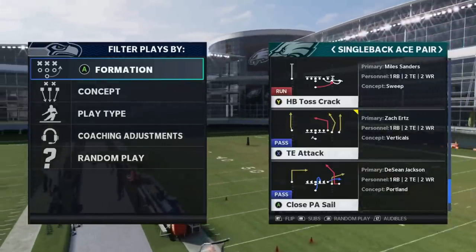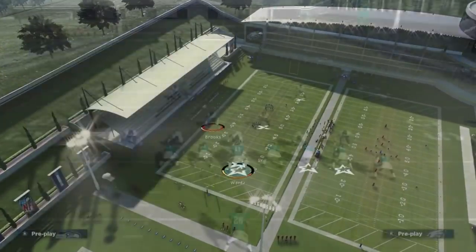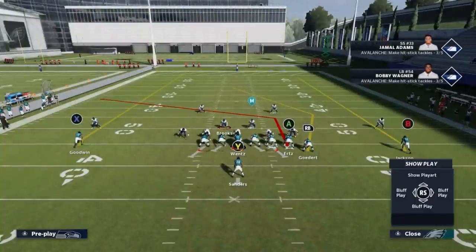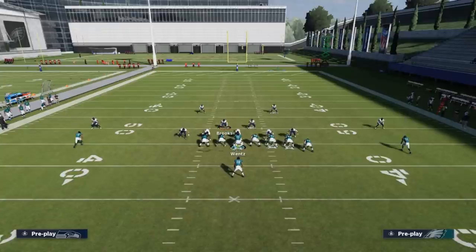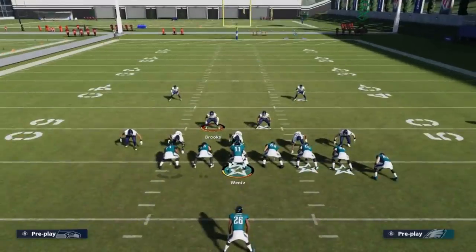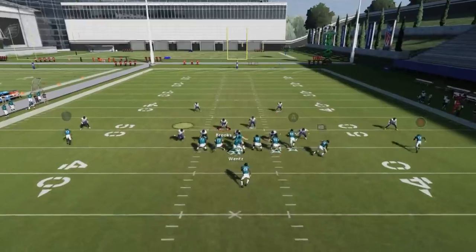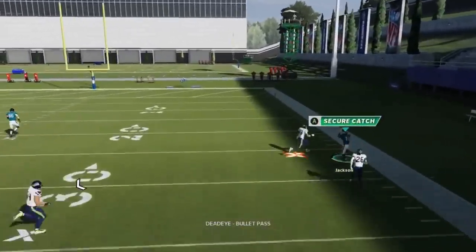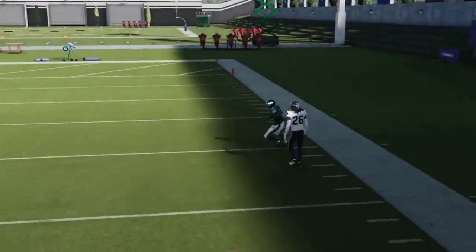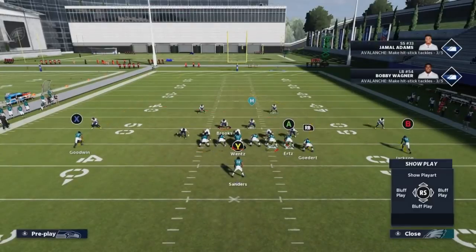Next up, we got the Tight End Attack. Just streak the A route. The RB route you can do whatever you want — put him on drag or flat, whatever. But ultimately against cover two, the B route will get outside release of the cornerback and you can just bullet and pass lead to the sideline. Make sure that you safe catch on the sideline so you don't go out of bounds.